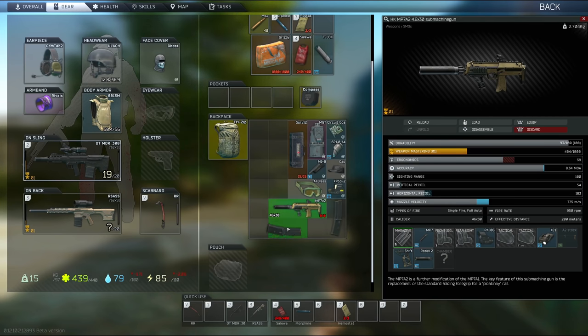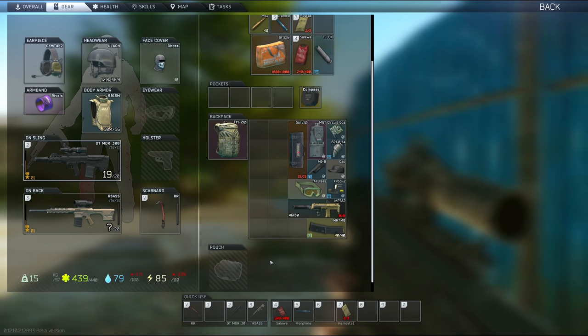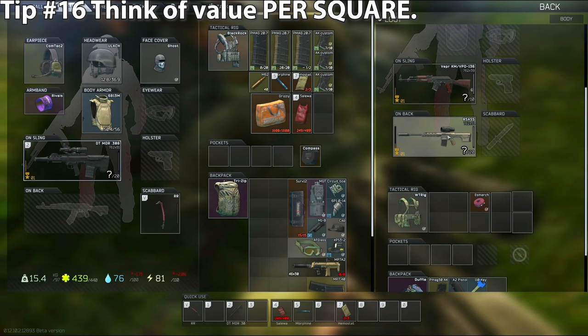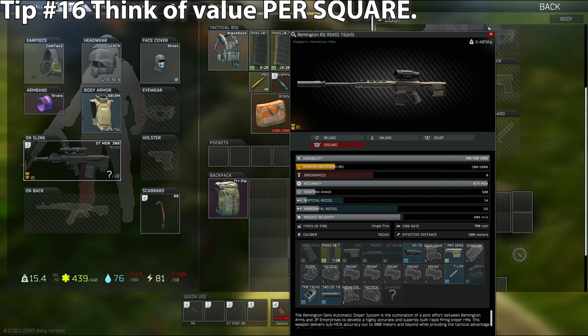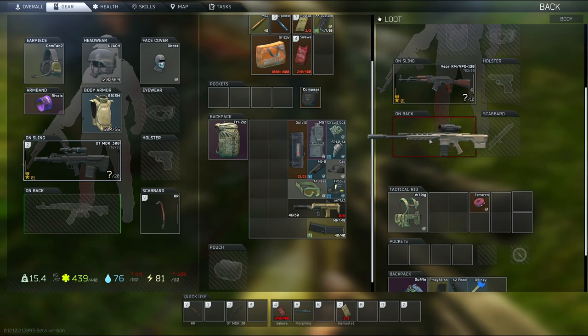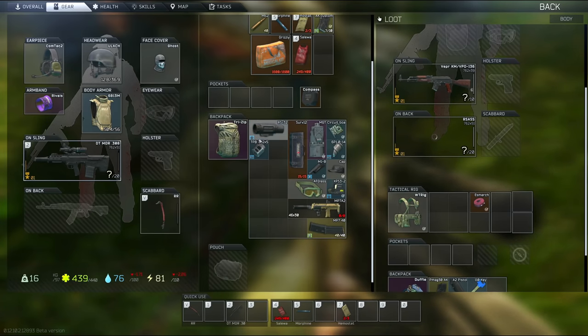Pro tip: you can check if your gun can fold by right-clicking and selecting fold or unfold — this can save even more space. You can also take the mag out to make guns smaller most of the time. Tip number sixteen: when looting, it can often be more worth it to take high-value single, double, or four-slot items over larger items like armor or full-sized guns. You can control-left-click attachments off an enemy's gun to loot them a bit faster.